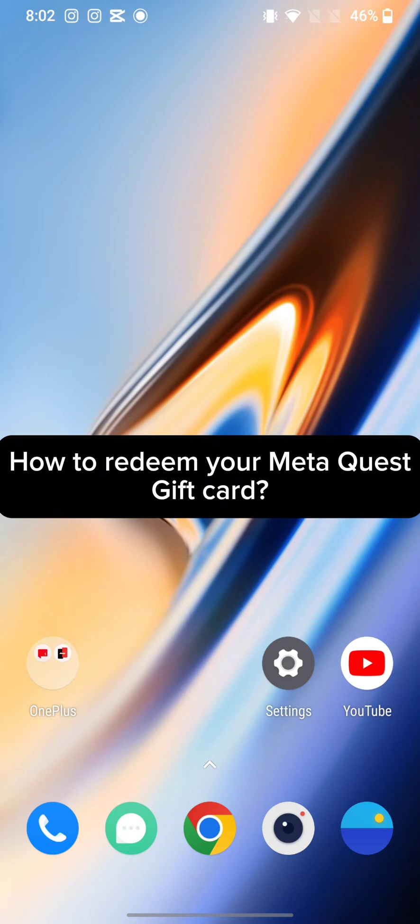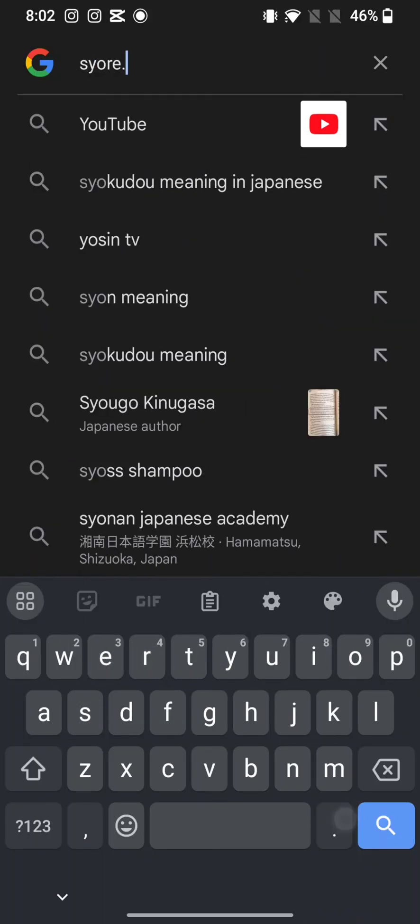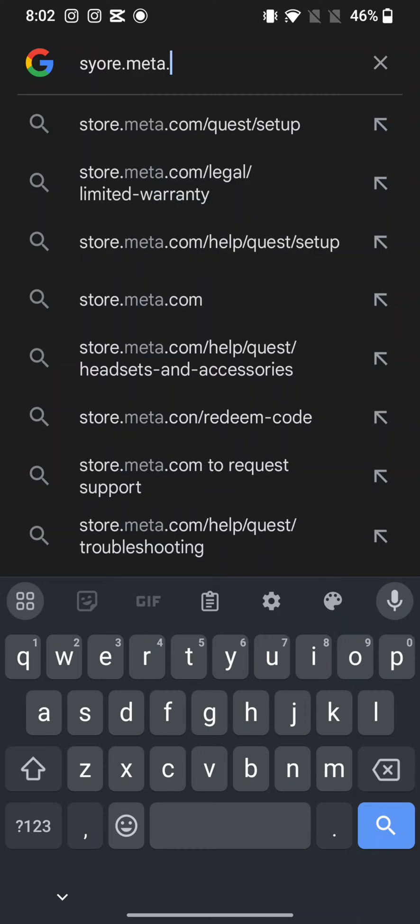To redeem your MetaQuest gift card, firstly go ahead and launch open your Google search. On the search box at the top, type in store.meta.com and make a search.